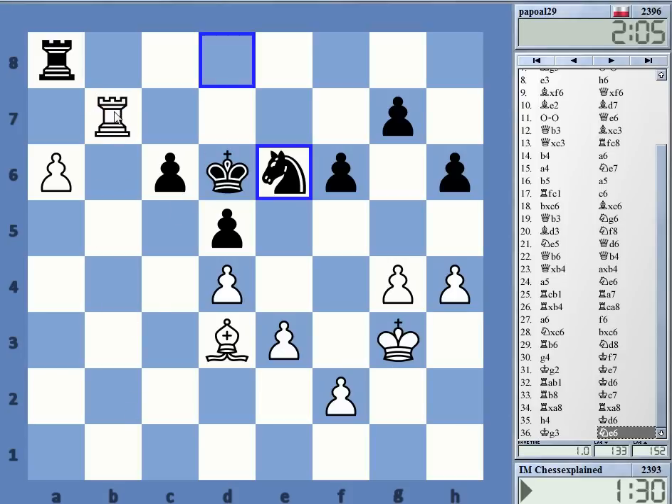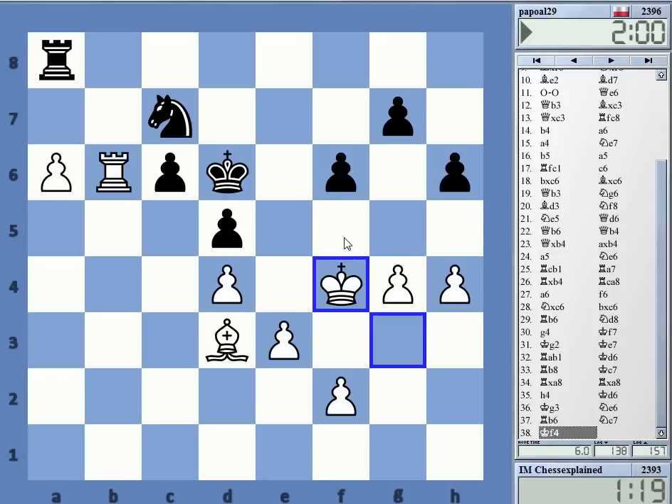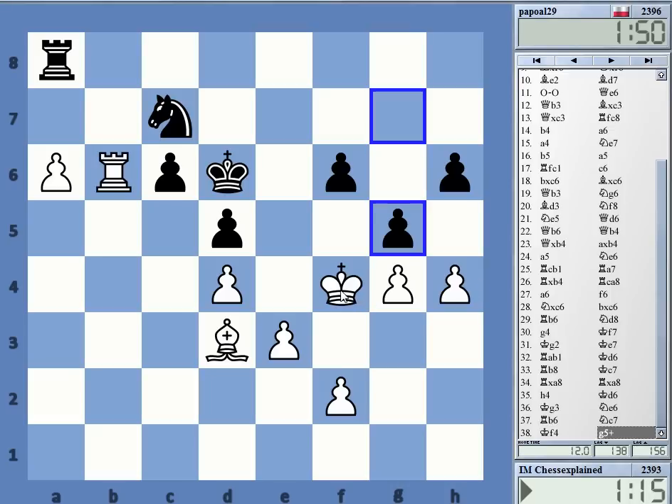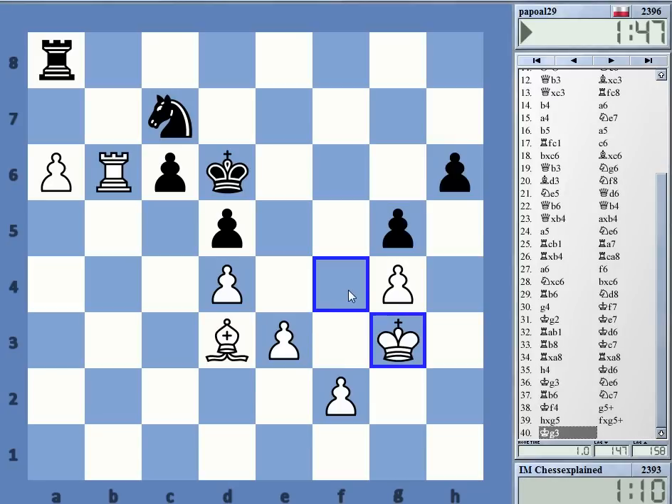Rook b7 maybe — knight c7 is maybe coming. Let's put it here, it's also not bad, now going to advance. It's not a change that's worrying me too much. The h-pawn is a good target, or possibly f3, e4. But how do I actually win? It's not that easy.